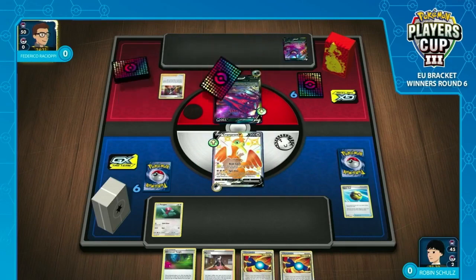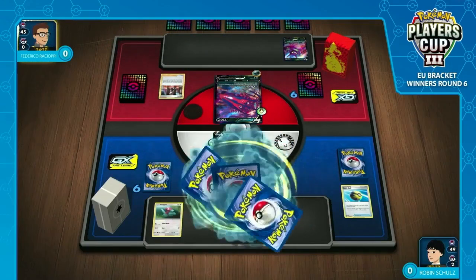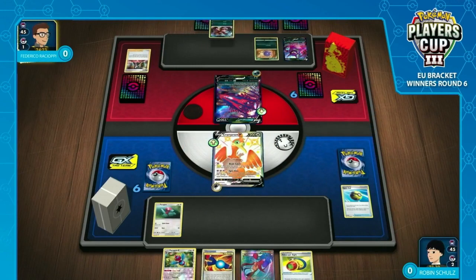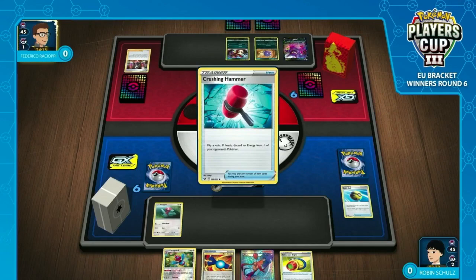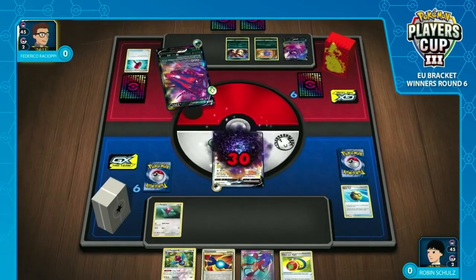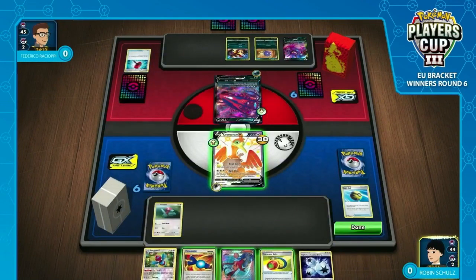Frederico does already have that energy drop, and he can also Crobat for one additional card here. It's a bit of a slow start. Oh, he's going to drop the Marnie. You don't usually want a Crobat for one card — Crobat is limited to once during your turn — but you need to get your Pokémon established. Eternatus does more damage for each of your Darkness Pokémon in play. He fires one Crushing Hammer off here — unfortunately gets tails. Power Accelerator is a big deal, but he wasn't able to establish any more energies into play.